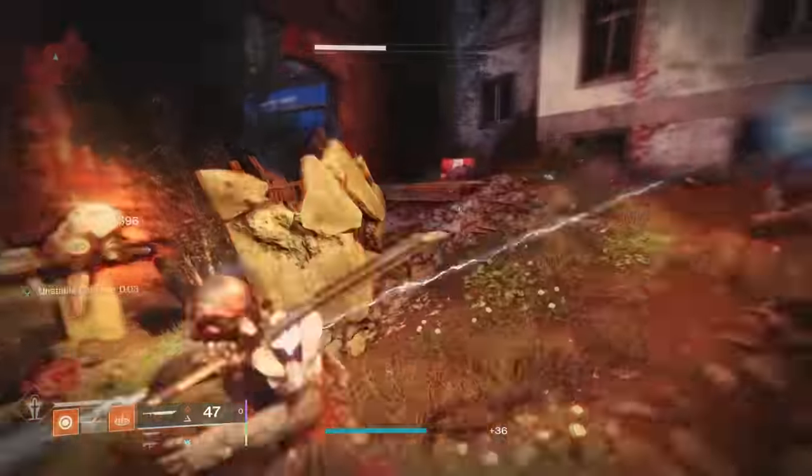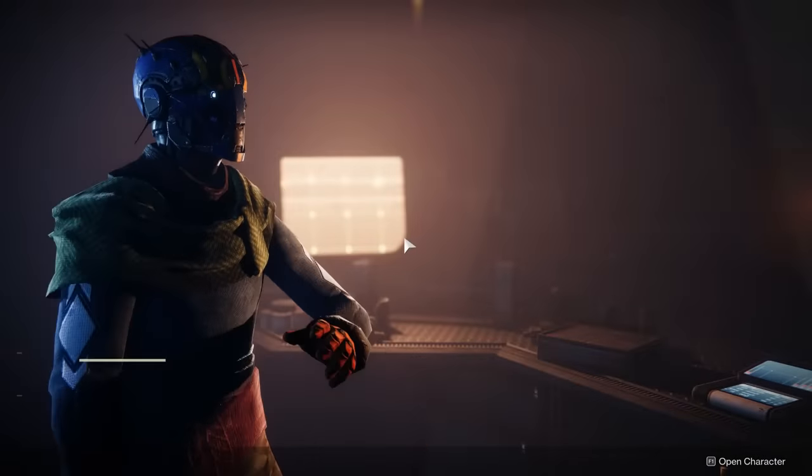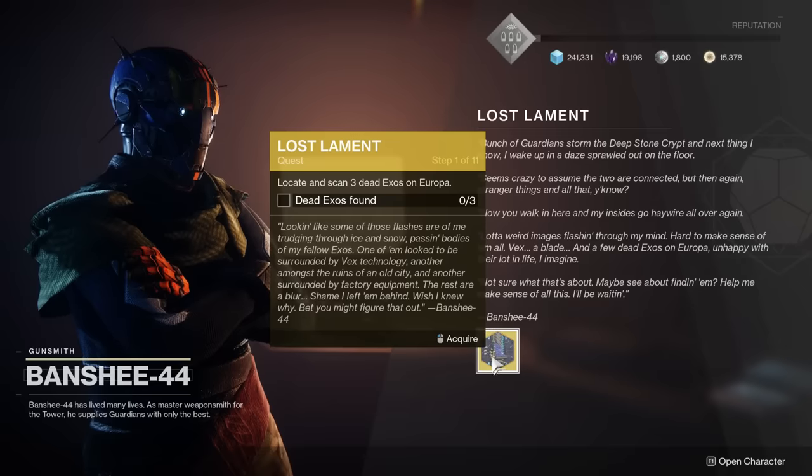As you log on, you'll be notified that Banshee-44, the Gunsmith, has a new quest, so head down to the Tower and talk to him. The first step of this quest is to find three dead Exos, and there are multiple dead Exos all around Europa.